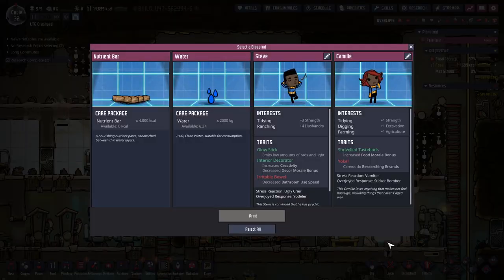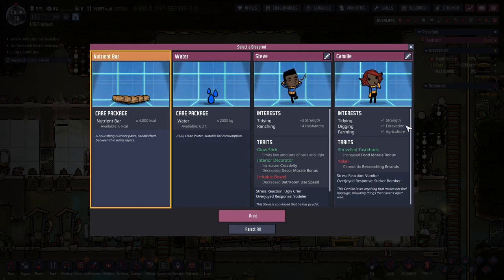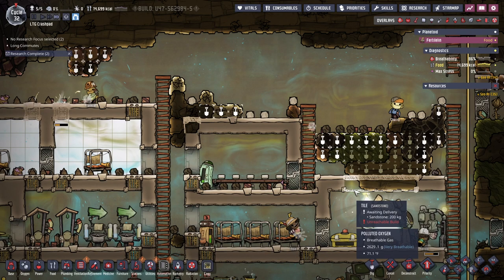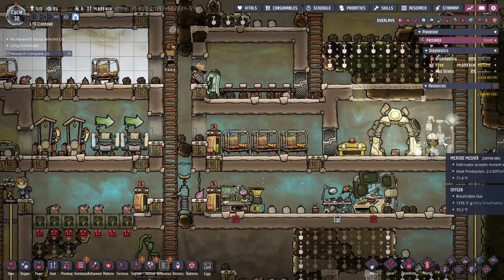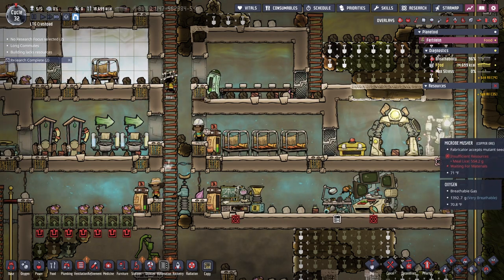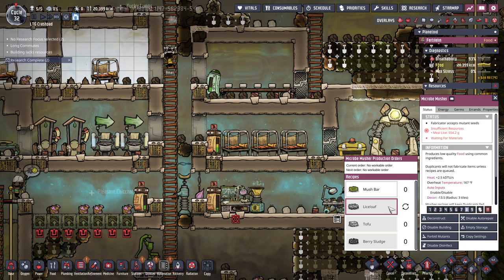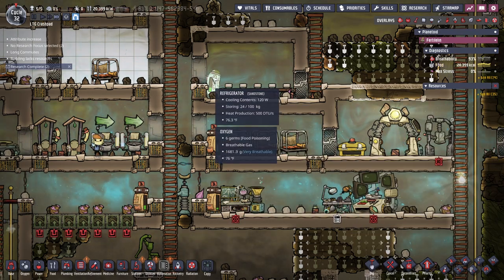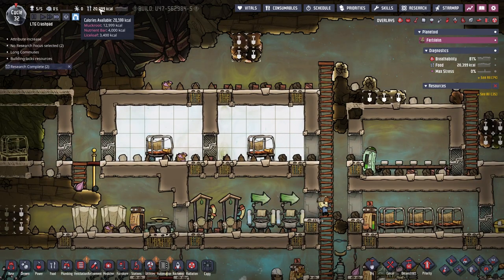There's something ready to be printed. We could just get a whole bunch of H2O - I wonder if that comes bottled. What are you? Nutrient bars - that sounds amazing, I would take those. Print these. Please pick them up before they get eaten by a hatch. We aren't making mush bars, we're just making lice loaf. 20,000 calories - that's because I just got those nutrient bars, but we were good even before that.